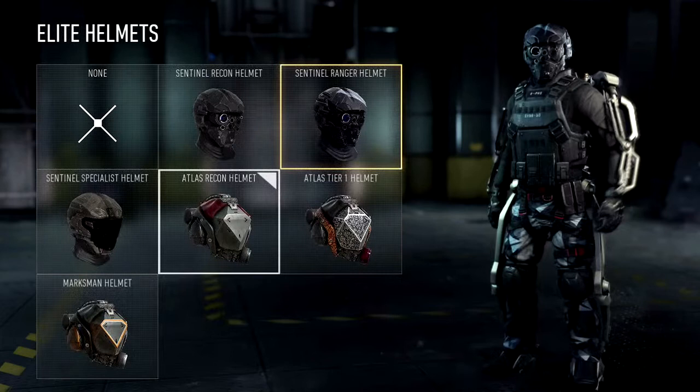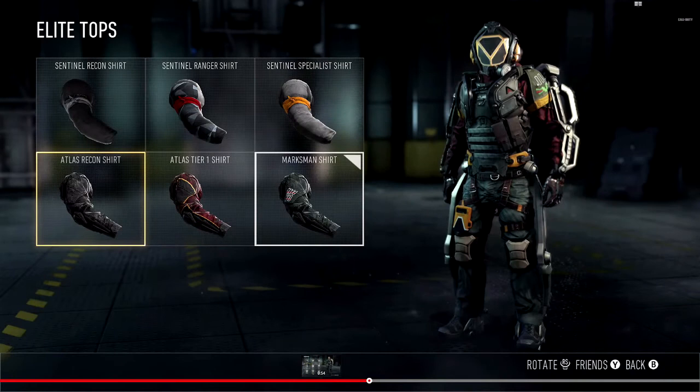Now we're moving to this guy who doesn't look so snazzy but does look a bit of a mean beast. This is the elite helmets, guys — just a feature of some of the elite stuff that you can put on your head, attachments and stuff. Some of them look a bit stealthy.